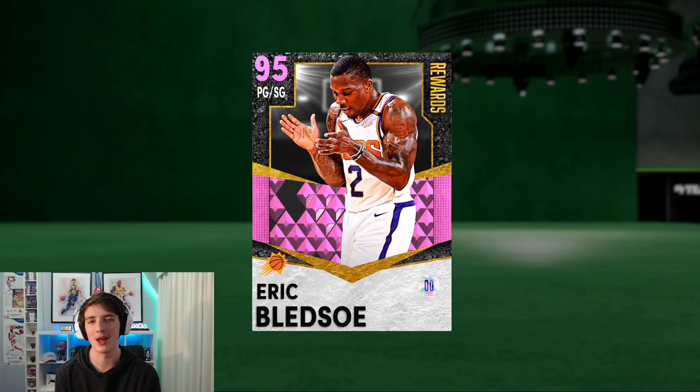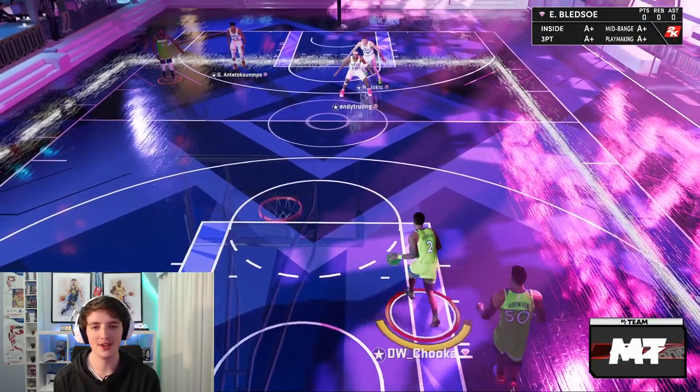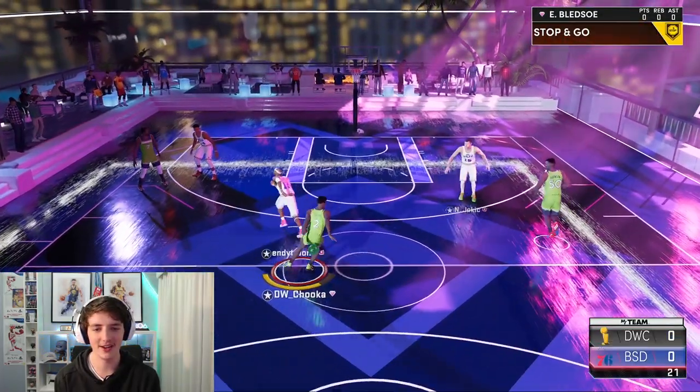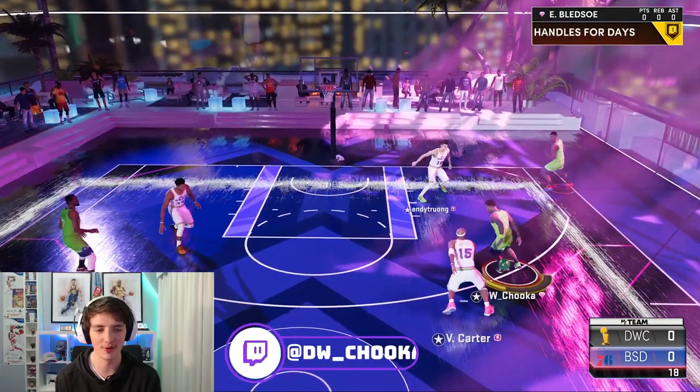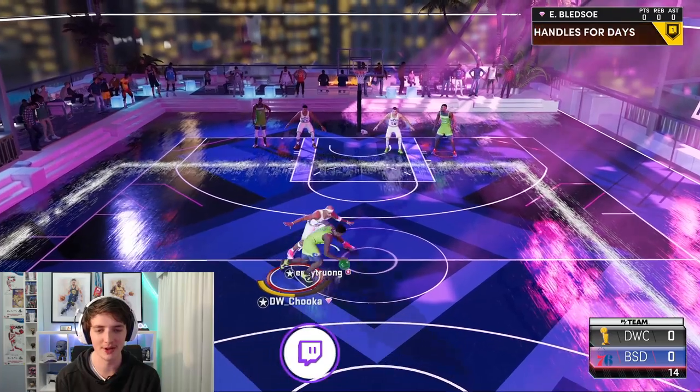We'll jump into a triple threat online game and try to score all 21 points with this pink diamond Eric Bledsoe. Here we go — I know this guy has Vince Carter, Nikola Jokic, and Giannis, so quite a good lineup here. But straight off the bat, this card is very speedy off the dribble — I can tell you that much already.